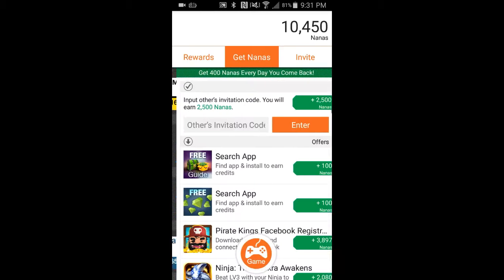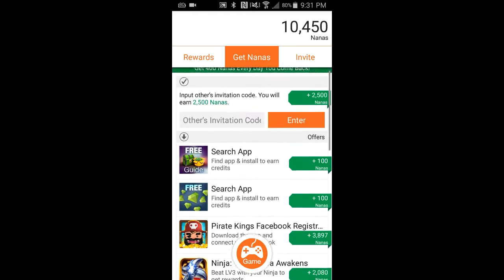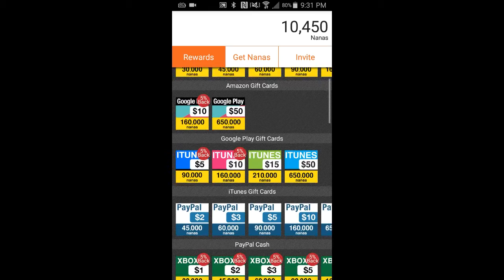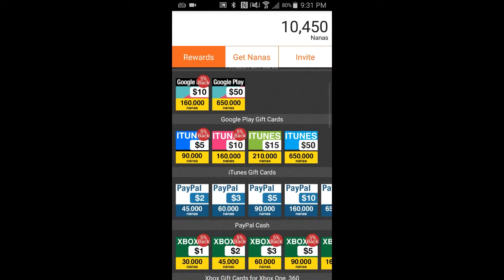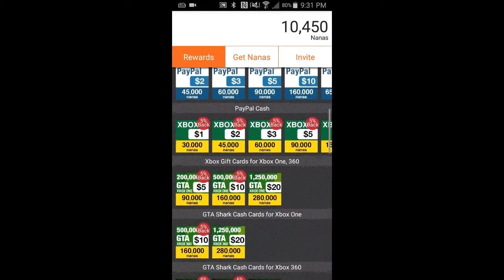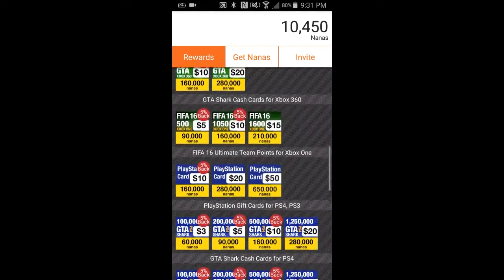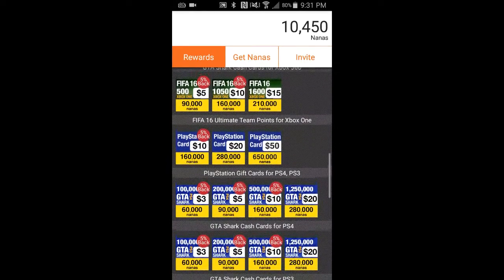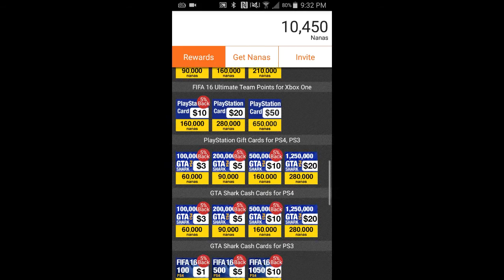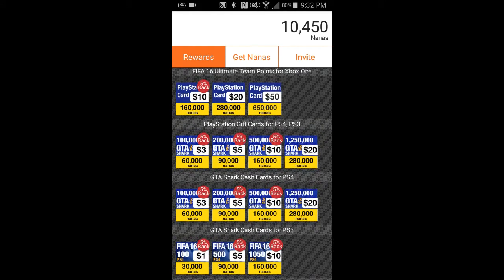This is what it'll look like. It'll show you rewards and you get Nanas, which are basically points. As you can see, all this stuff costs a certain amount. Right here if you scroll down there's PlayStation — you can get a $10 card, and you can even get a $50 PlayStation card for six hundred fifty thousand Nanas. You start with ten thousand Nanas just for logging in with your email.